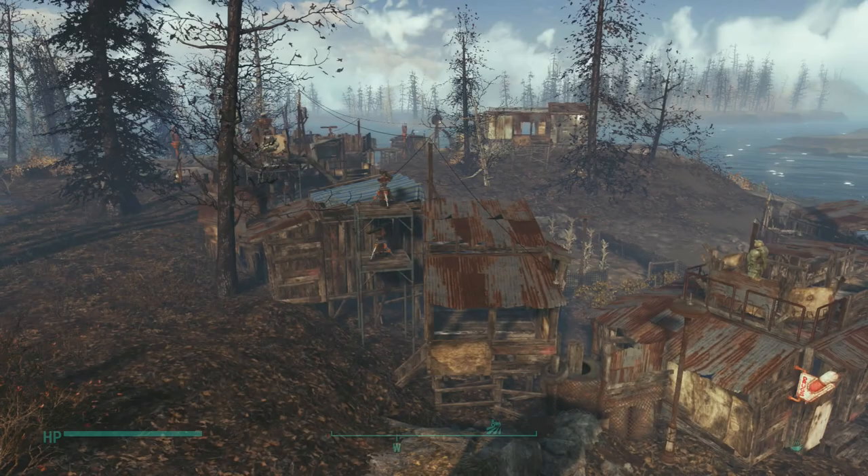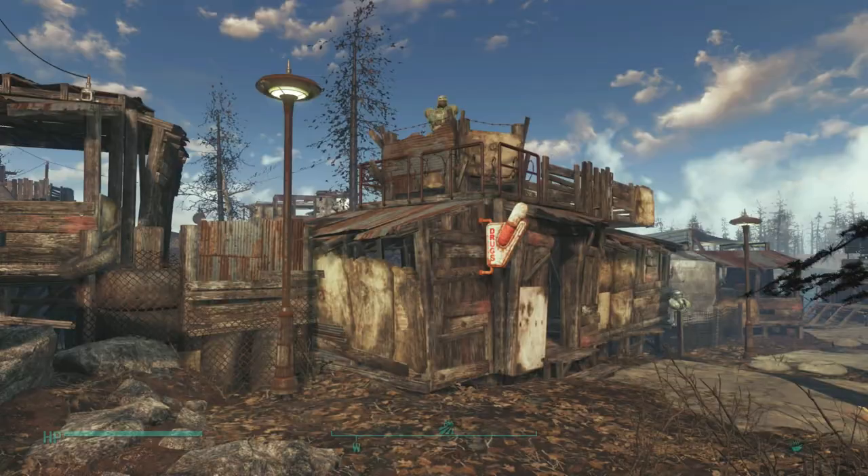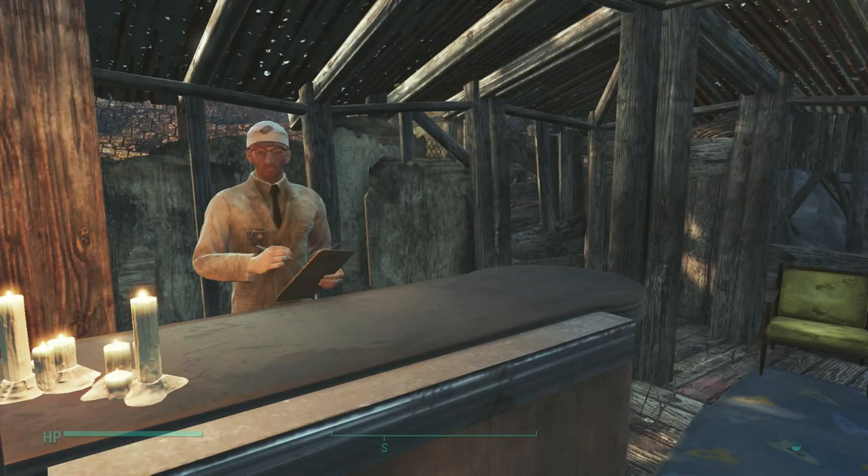Hello everyone and welcome to Settling and Survival. We're back at Dalton Farm and we've done a little bit of work since last time. Today we're going to build the weapons vendor, probably the last store at the end of the street that we're going to need. Before we start, we're going to review the stuff we've done.